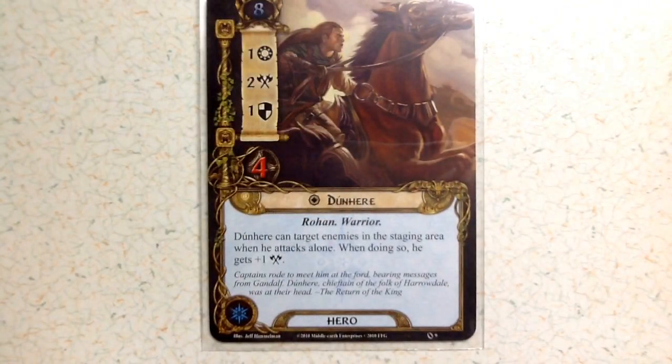Next is Dunhere with a threat value of eight, willpower of one, attack of two, defense of one, and four health. Dunhere can attack enemies in the staging area when he attacks alone, and when doing so he gets plus one attack.